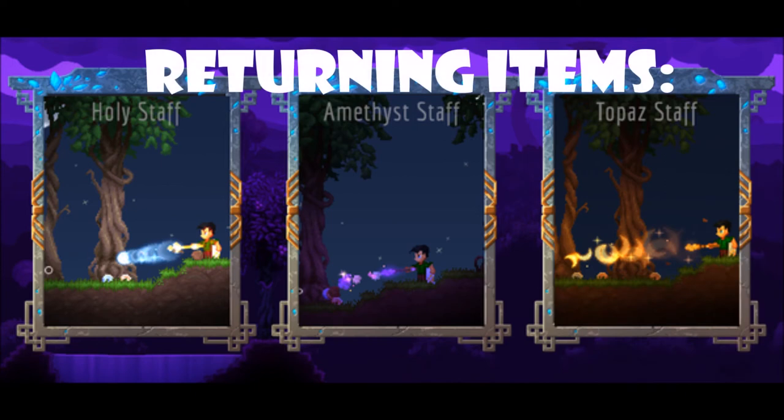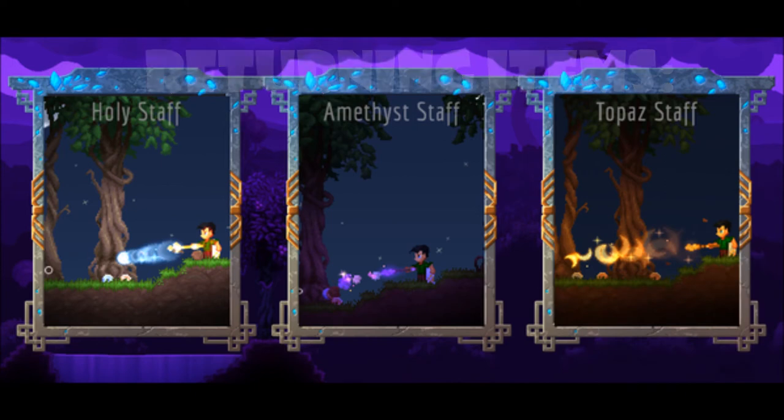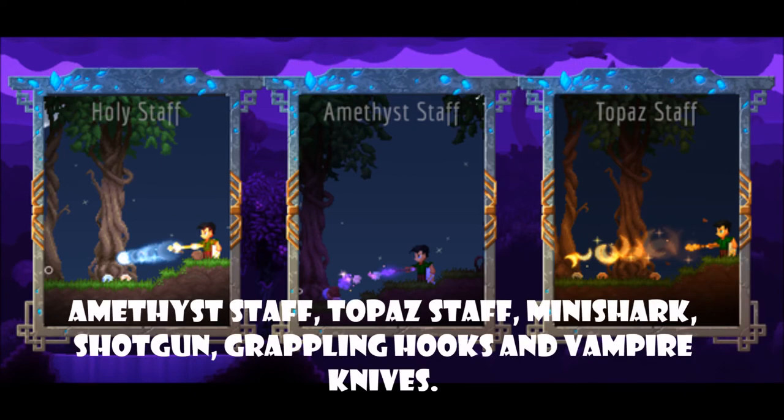For returning items we have the amethyst staff, the topaz staff, the mini shark, the shotgun, grappling hooks, and vampire knives.